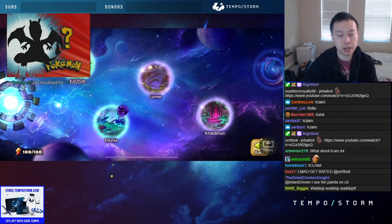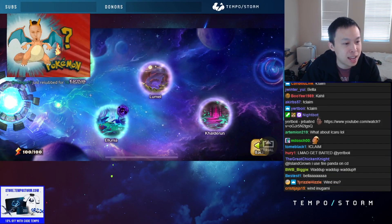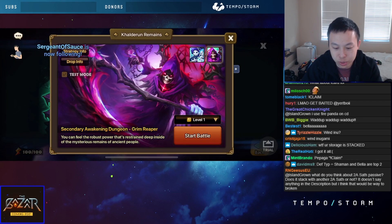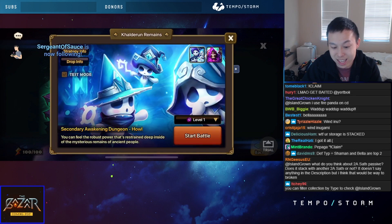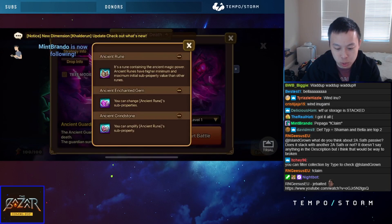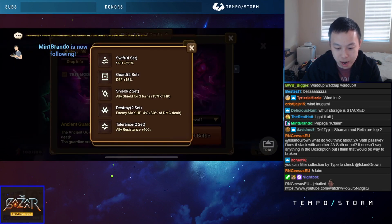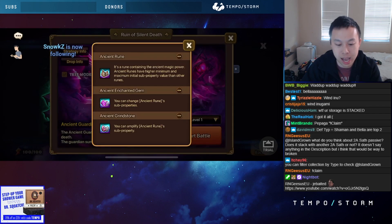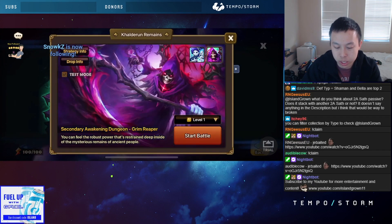All right, this is a brand new dungeon, so let's go ahead and check it out together and see what we can do. I've heard that we got two new units — the Grim Reapers and the Howls — but I also heard this dungeon drops swift runes. People are probably going to start devising teams to speed run this because swift runes are going to be incredible.